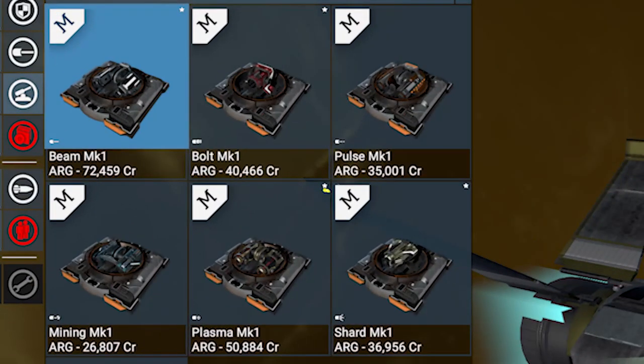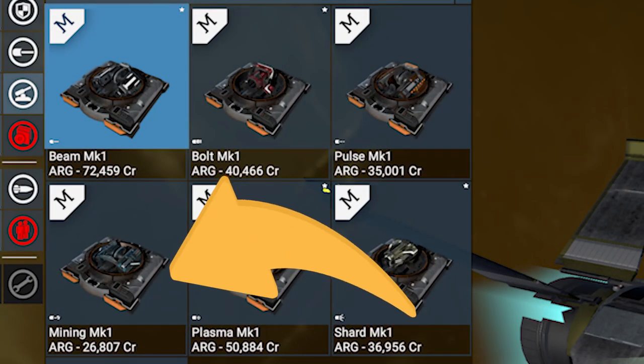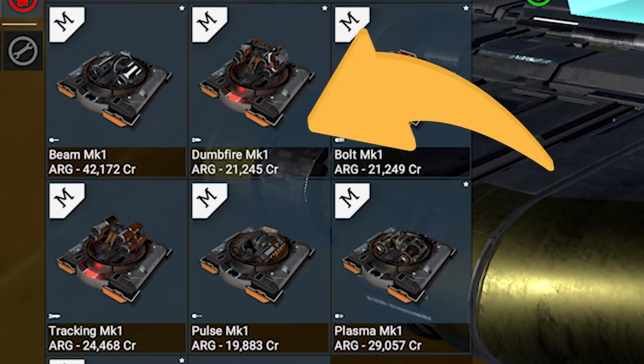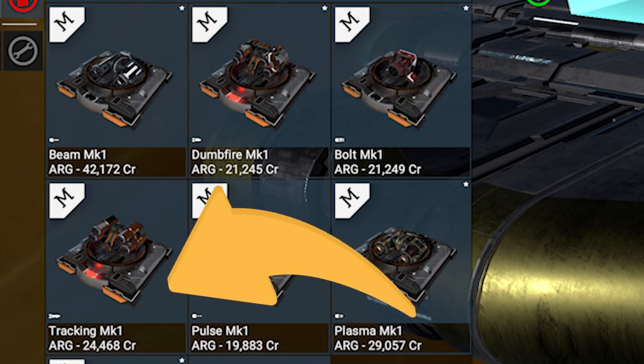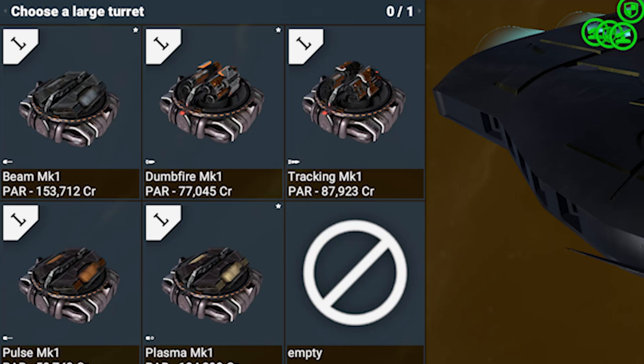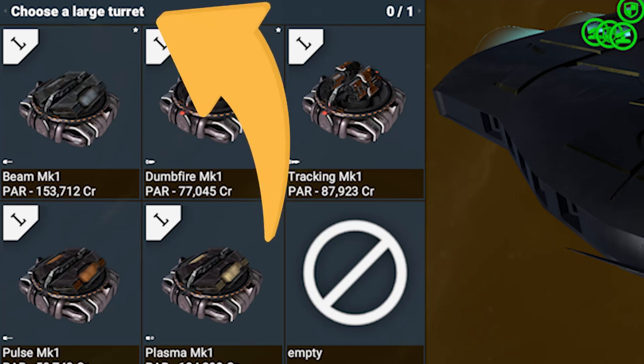Solid miners also have the option to equip the awesome mining laser turret. For large and extra large ships, on some slots you can also equip torpedoes and missile launcher turrets. In one or two slots on these sized ships, you can also equip large versions of the turrets.